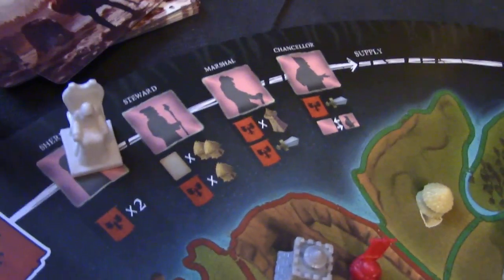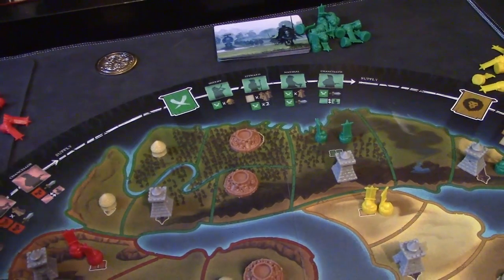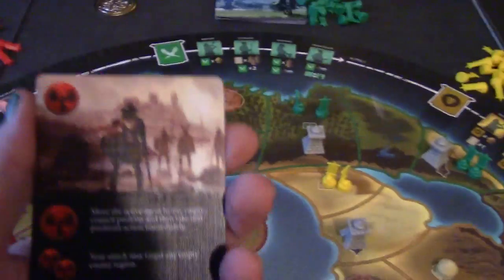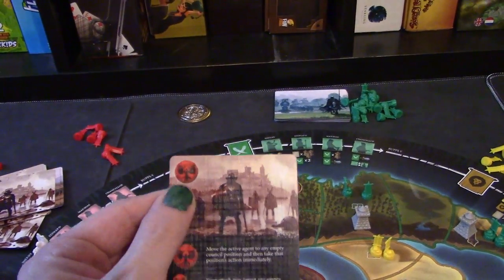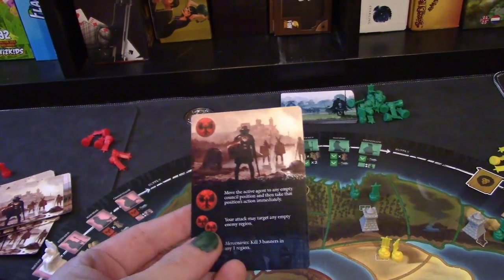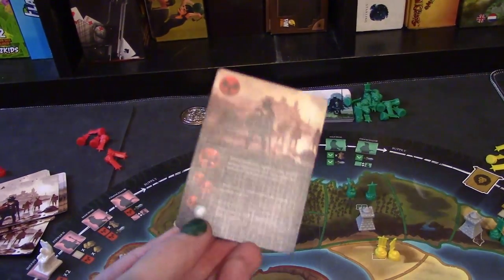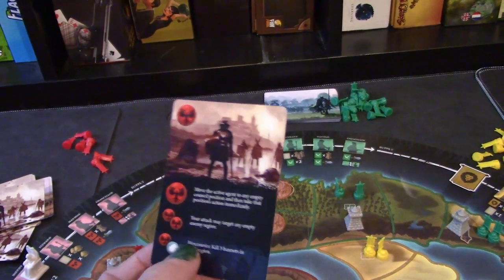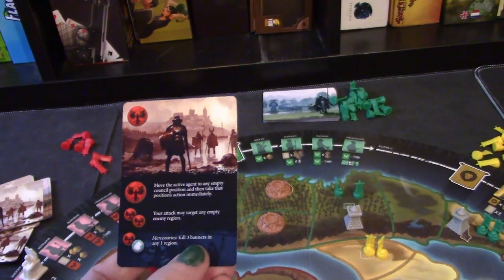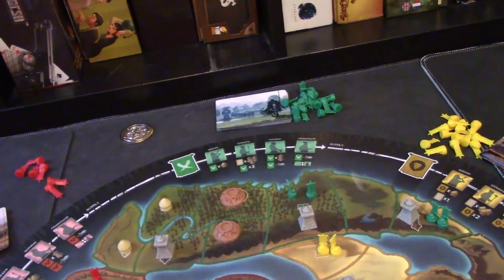Every army has different cards and they are asymmetric. The horses like to get fast all over the map. You draw these cards, take them into your hand, and different ones do different things. The anatomy of the card: the icon up here is what you have to pay for it. You can just play the card and pay the amount. Down here means you would have to pay two of these emblems, so you have to pay multiple cards to trigger the second and third options. You would have to do a bear card and a red eagle card to play this mercenary — kill three banners in one region — and you'd have to give up a bear card in addition to that.